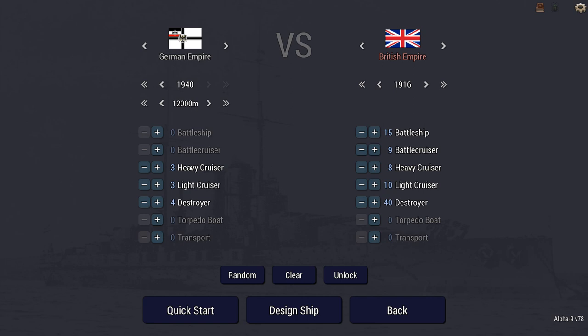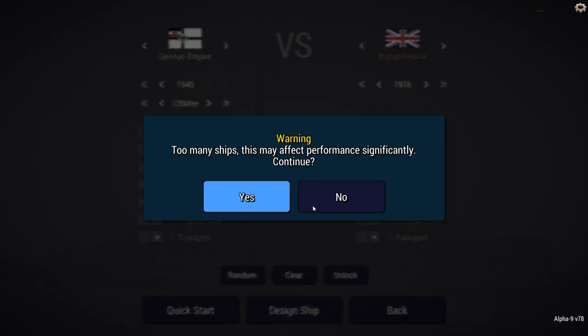I can only design the heavy cruisers — I cannot impact what the lights and the destroyers will have. Hopefully the light cruisers will also come with torpedo tubes. We'll just have to see. Too many ships may affect performance significantly — yeah, you don't say.